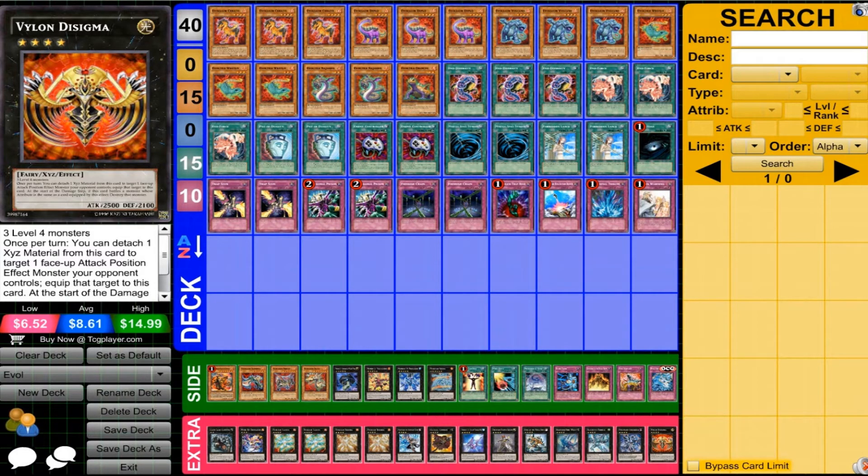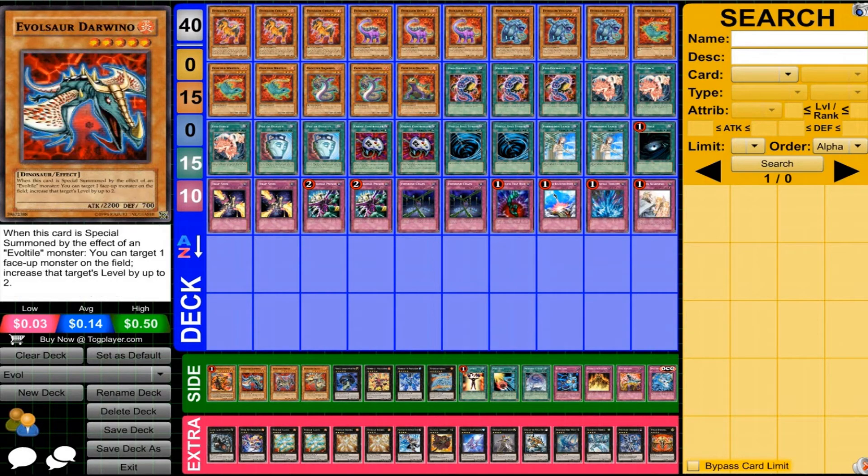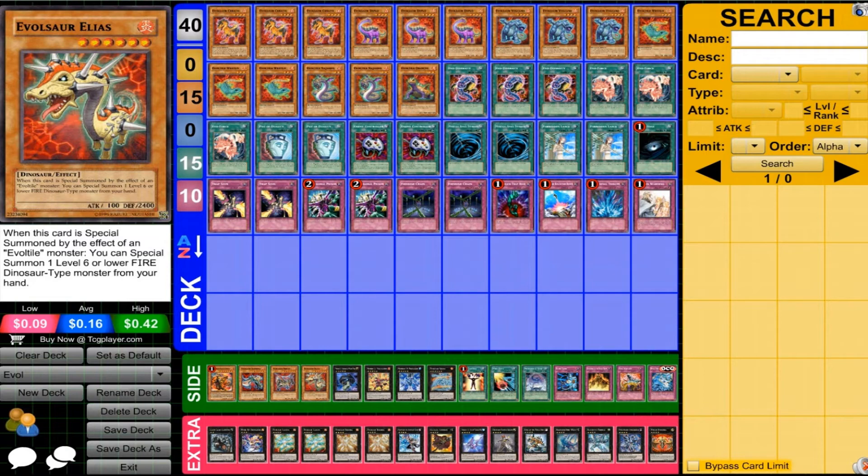Now for the side deck — side decks in my videos are kind of just recommended cards that can also work with the main deck. It isn't meant to be a side deck for matches against certain decks; these are just cards to think about when building your own Evil deck. Blaster is definitely a choice in this all-fire deck — can be nice for destroying cards. There are other Evil cards; you could try a five-star base build and bring out five-star monsters, or run a six-star build with Tereus and Elias, where you can do even more insane plays with your six-stars.